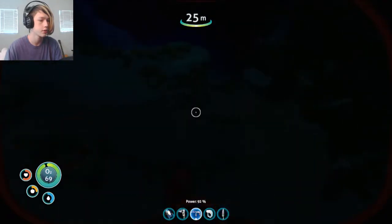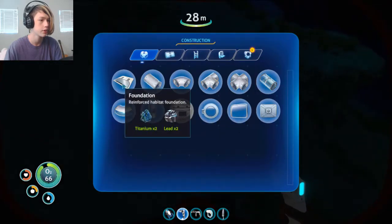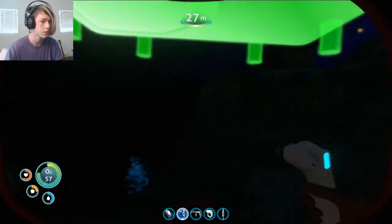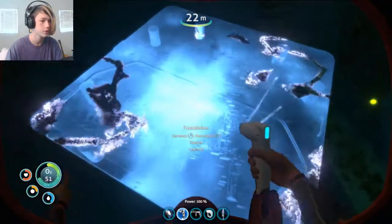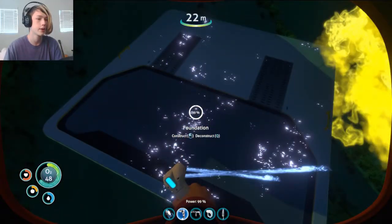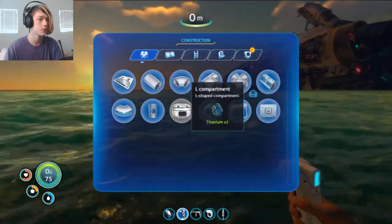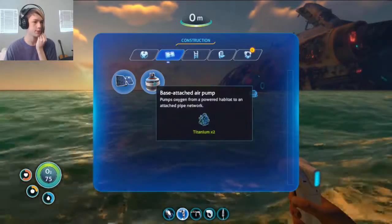Okay, let's see if we can... Habitat Builder. Foundation. Here we go. Where do I put it? I'm going to put it right here. Construct. There we go — it froze for a sec. Now it's daytime, perfect. Multi-purpose room — damn it! That's what I need. I need to find out how to make a multi-purpose room.